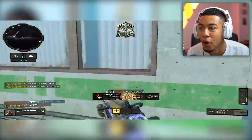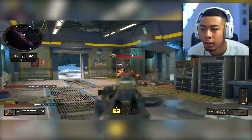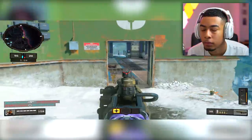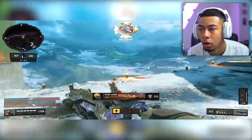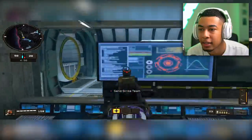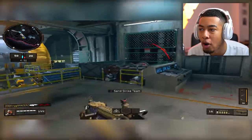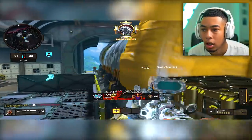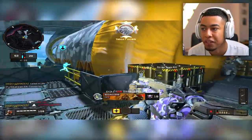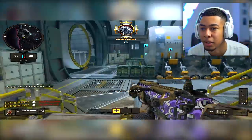This feels normal as hell. Why does this feel so normal? It doesn't actually feel that bad, it doesn't feel that different. Wait — why did he come from that side? I'm confused. Are you not spawning? I don't know the spawns, apparently. What the flip? Where did he spawn? He spawned over here. UAV — I need this UAV because I don't know where they are. Strike team's going in. I've not used a strike team in a while. It should be spotted over here.